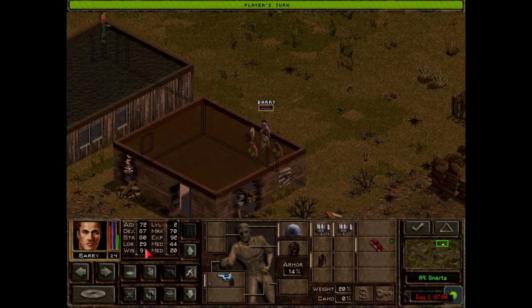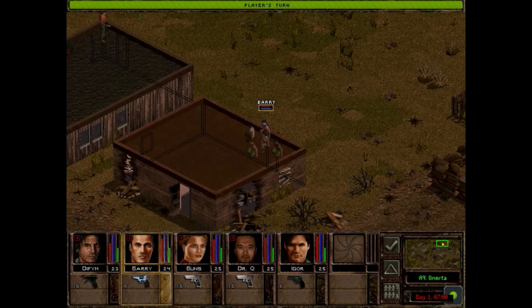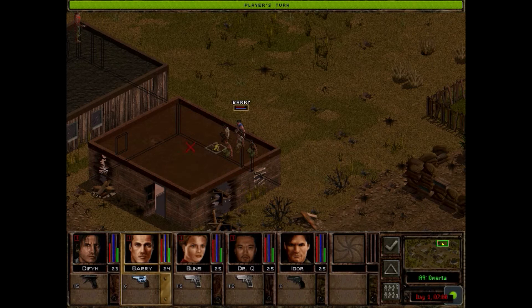That's important because if you're out of range, you get a very significant to-hit penalty. I'd prefer to be in cover, because cover is very important in this game — you're less likely to get hit. But in this case there isn't any cover around.